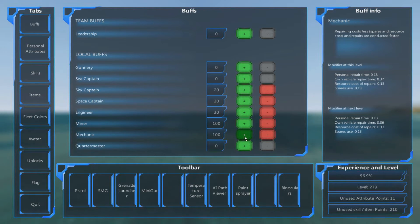Mechanic is another important one. Your character, when on a ship, will repair any damage to that ship. Ensuring this value is high will improve your personal damage repair ability.